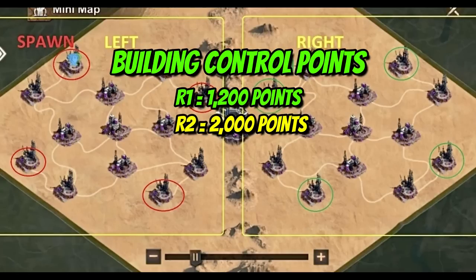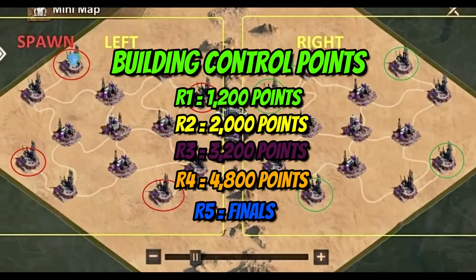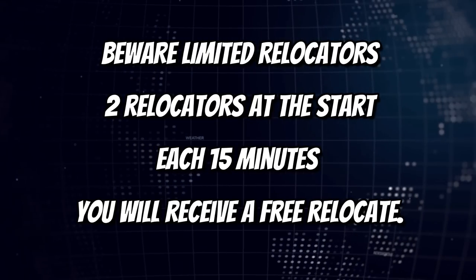R3 Amethyst Research Centers reward 3,200 points; R4 rewards 4,800 points. A few other things worth noting: you only get a limited number of free relocators — two at the start, then one every 15 minutes. You can only build two auxiliary buildings of each specific type, meaning a maximum of two of the same auxiliary building type.